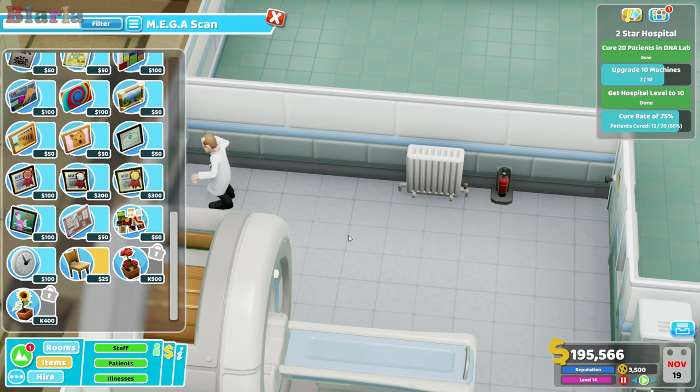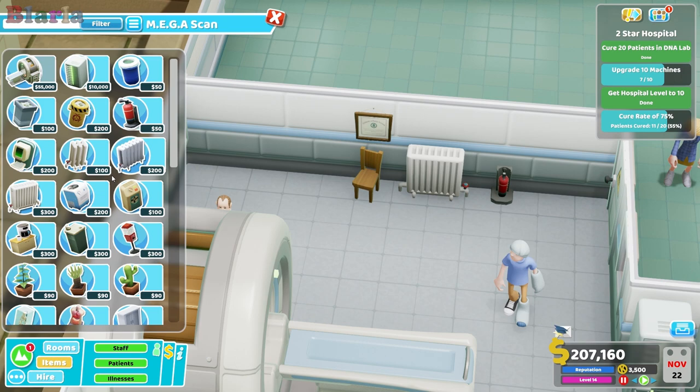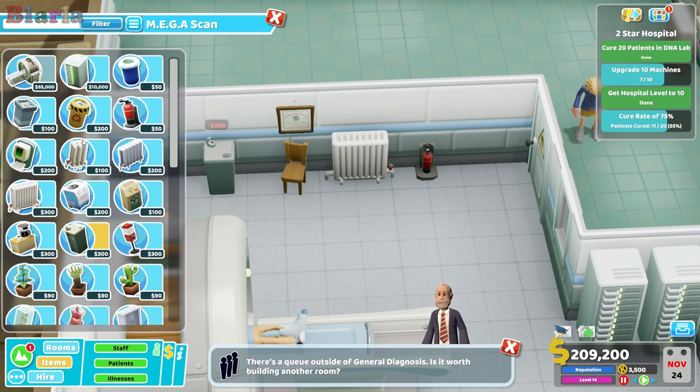Oh my goodness, everybody's dying. Where's the drinking fountain? Where should we put these? I think we might put the sweet dispenser over there. Let's put the drinks here - drinking fountain there.